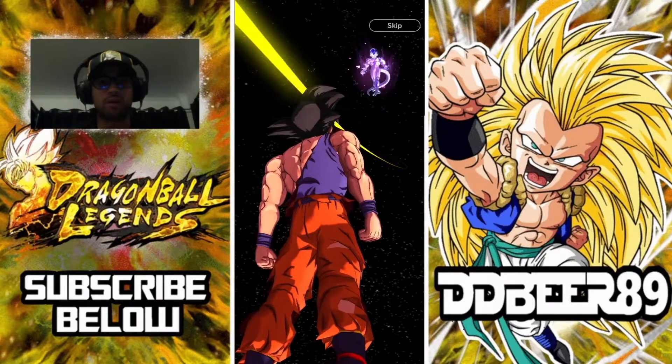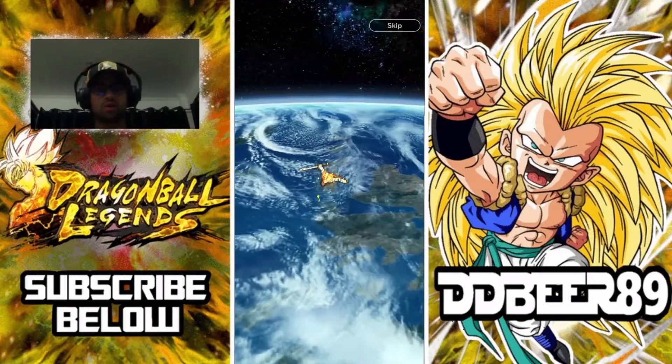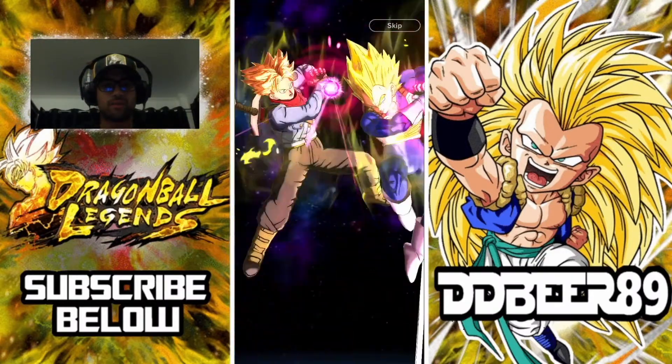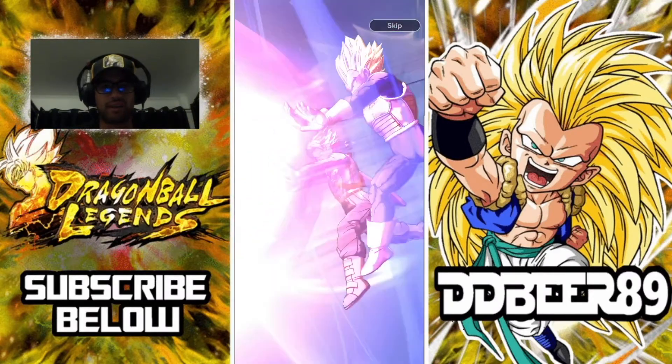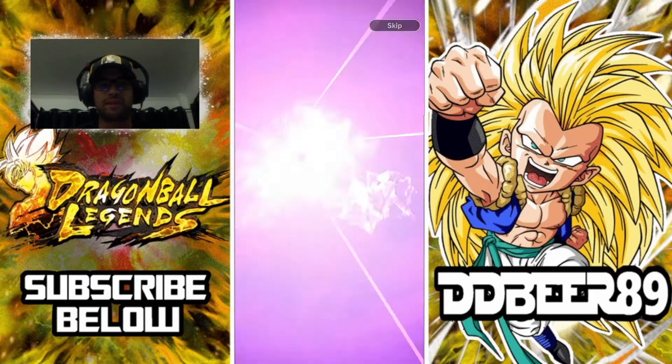This could be some good stuff — we've got Nimbus there, we've got the animation, it's got God Trunks and the Vegeta father-son Galick Gun. That is a featured unit pool for us here.